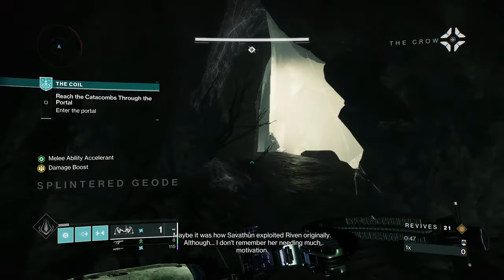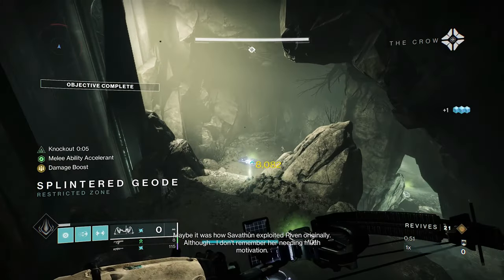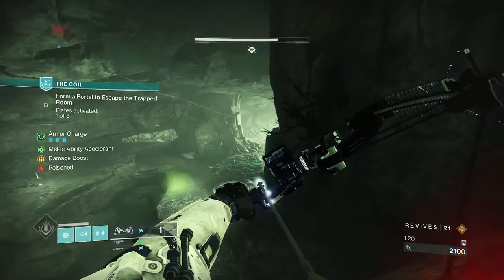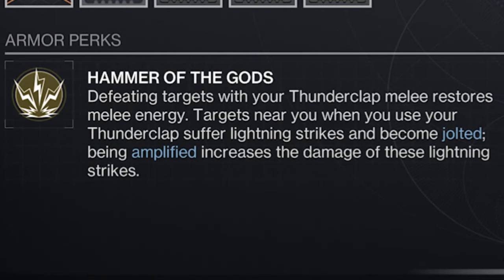Now let's begin with my build for the popular Point Contact Cannon Brace, or the PCCB as I'll call it throughout the video. Let's start with the exotic, the PCCB. These gauntlets' exotic perk makes it so kills with Thunderclap — the Titan melee — refund some energy, and also gives your Thunderclap extra lightning bolts that jolt enemies nearby. If you're amplified, the lightning does more damage.